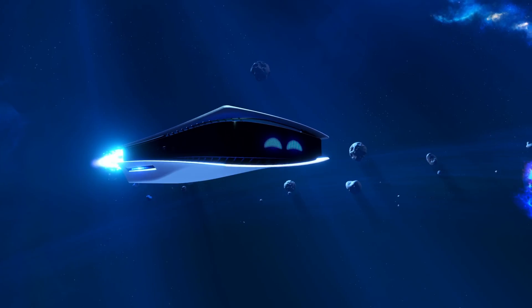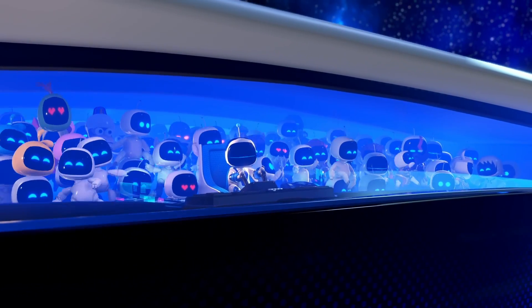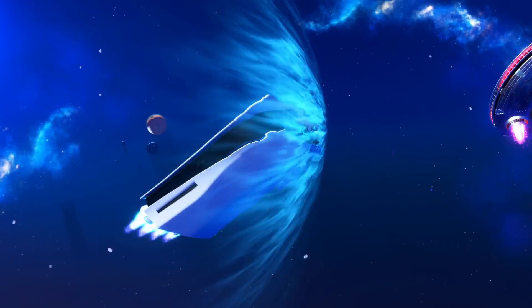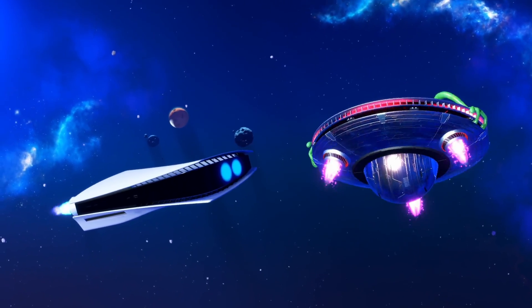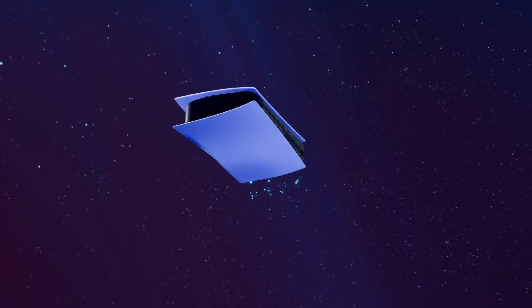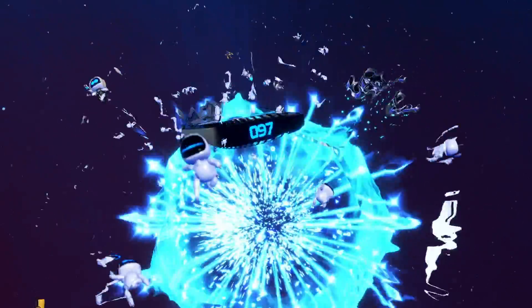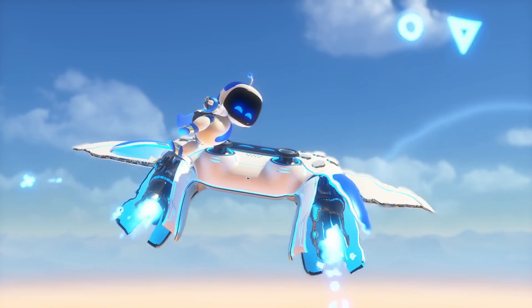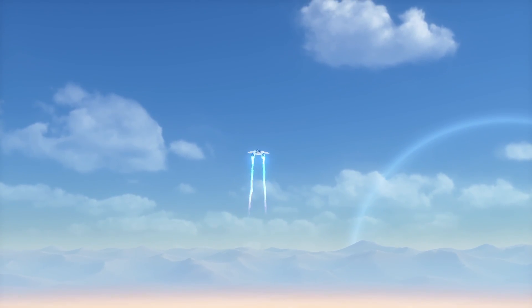The game kicks off with Astro Bot and friends having a party aboard their PlayStation 5 mothership, but things quickly take a turn when a giant alien bully crashes the celebration, scattering your friends and parts of the mothership across the galaxy. Using your DualSense ship, you'll travel between planets to rescue your friends and recover the missing pieces of the ship.